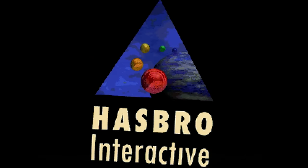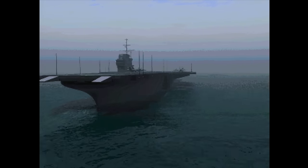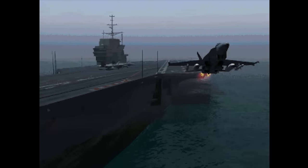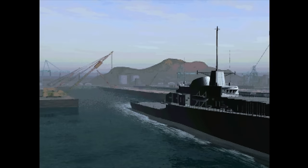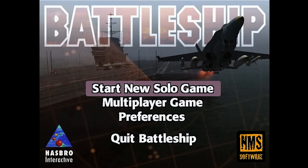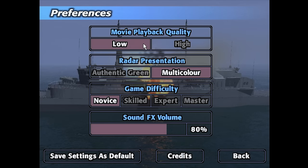The game begins with a battalion of logos, followed by a full-motion video intro sequence with a more believable plot than the movie ever had. There are things to destroy, there are battleships to destroy said things — there you go. After this, you get a main menu which lets you play single or multiplayer, as well as change around a few options like adjusting video quality, difficulty, and radar presentation.